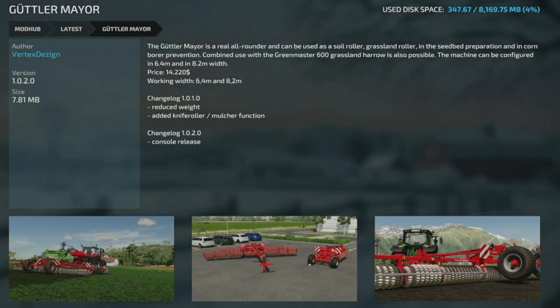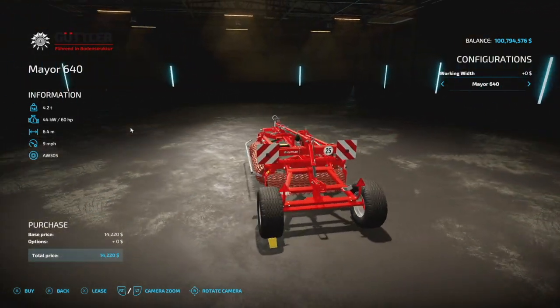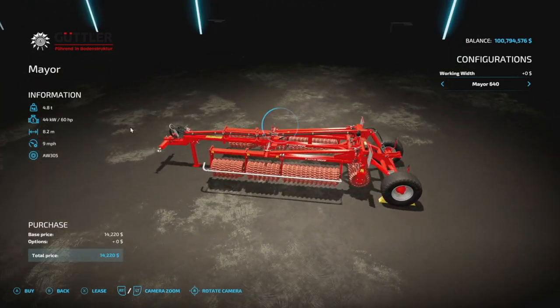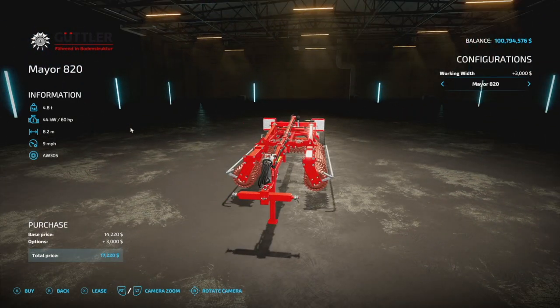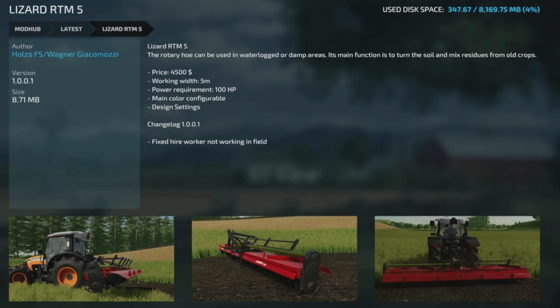Next is the Gentler Mayer of a Vertex Design version 1.0.2 — a console release. This is a roller: 60 HP required, 6.4-meter working width, 9 mph. Can be changed to an 8.2-meter working width with no change in horsepower rating.